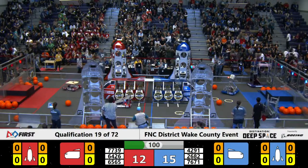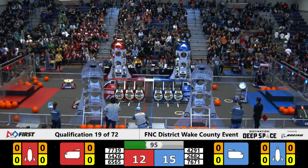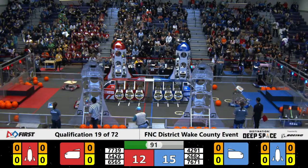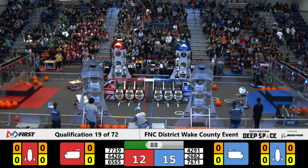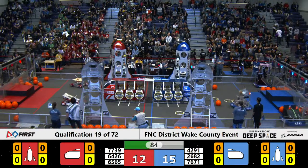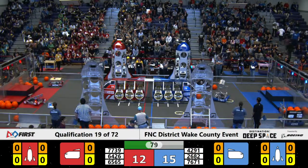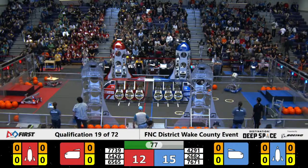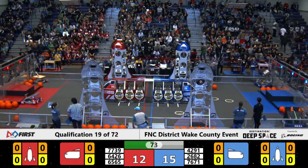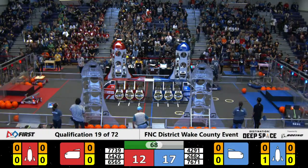Team 4291 heads towards their alliance's loading station, trying to grab another blue alliance hatch panel. Team 2682 is also trying to grab another hatch panel for the blue alliance, and it looks like it secures it as it heads towards the blue alliance rocket. 2682 secures the hatch panel into the middle of the rocket, pulls it back off, and secures it back on again.